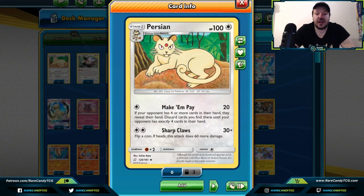We have quite a bit of ground to cover today, so I'm going to go over cards briefly but as specific as necessary. First up, we got Persian with Make Them Pay — if your opponent has four or more cards in their hand, they reveal their hand and you get to choose cards to discard until your opponent has exactly four cards left. This card has seen play in decks to counter Unown HAND decks.